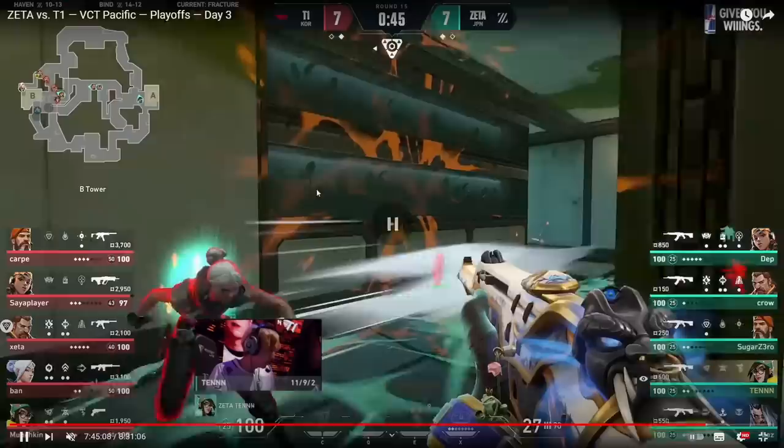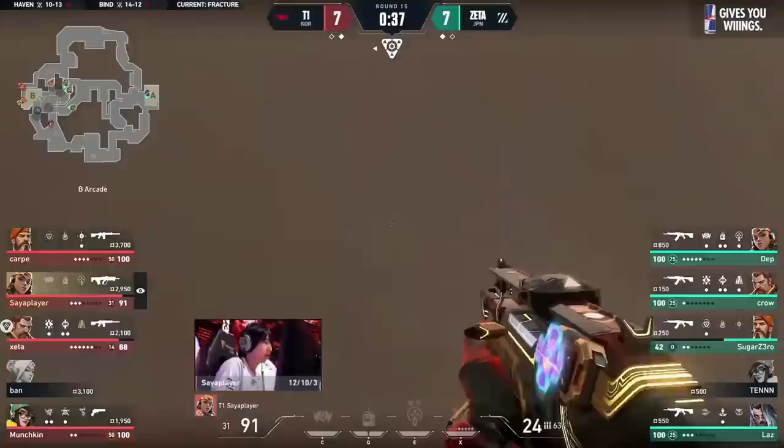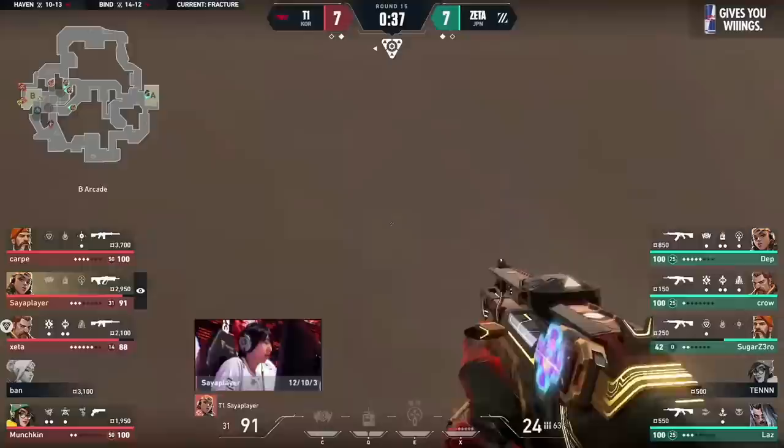Ban comes up, the stun comes out, and Ban dashes across — perhaps not expecting T1 to be there, perhaps expecting the site to be completely empty, since he's seen nothing but a bit of Killjoy utility. He does get traded by Zeta, as will often be the case. Sugar Zero is behind the smokes and can't really help out T1.